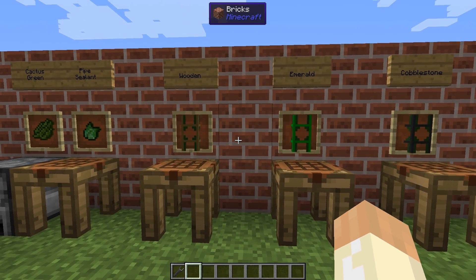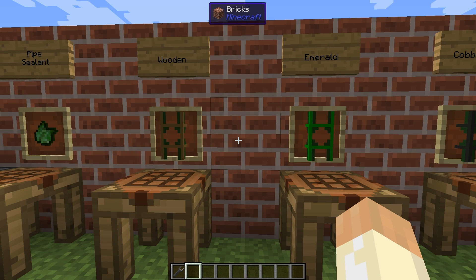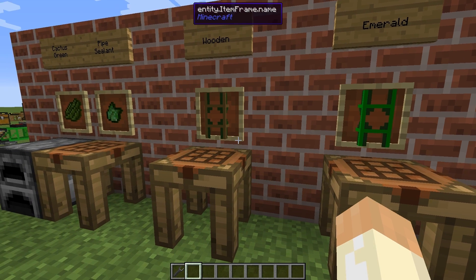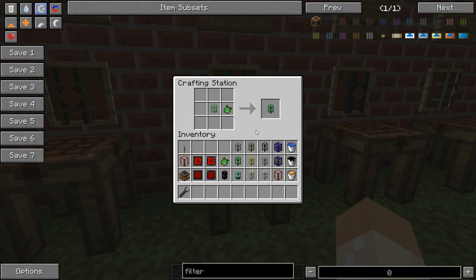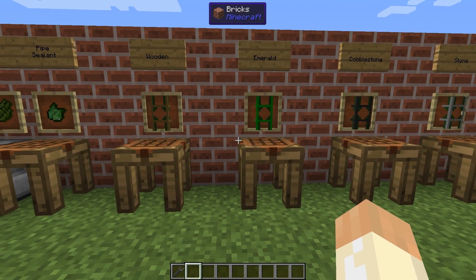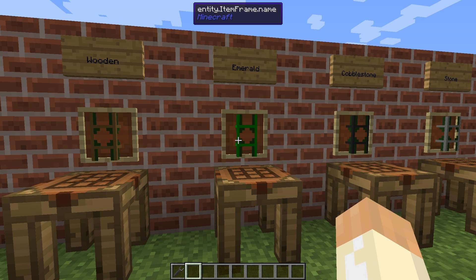First let's go through the first two pipes - they are very similar because they are both extraction pipes: wood and emerald. As you can see we have 10 millibuckets per tick on the wooden one, and the emerald is faster - it can extract 40 millibuckets per tick. There is also a filter function in the emerald pipe and I will demonstrate that a little later in the video.